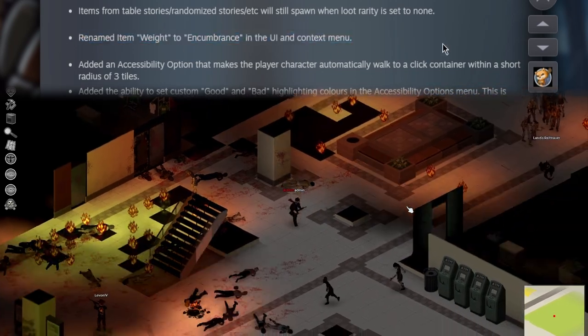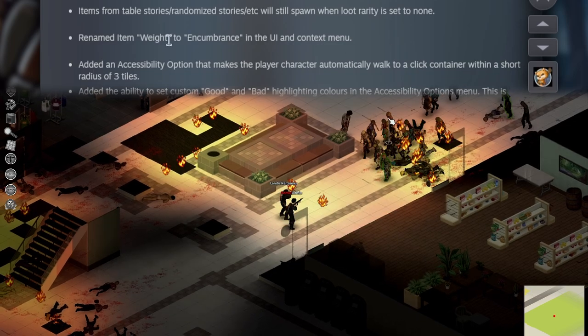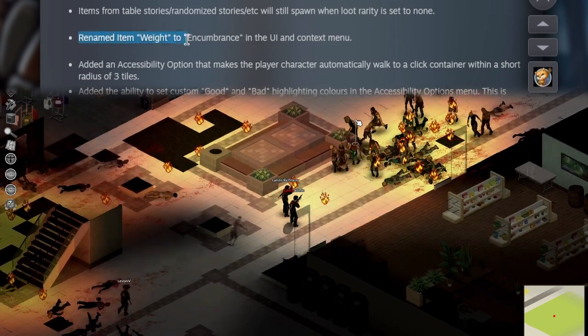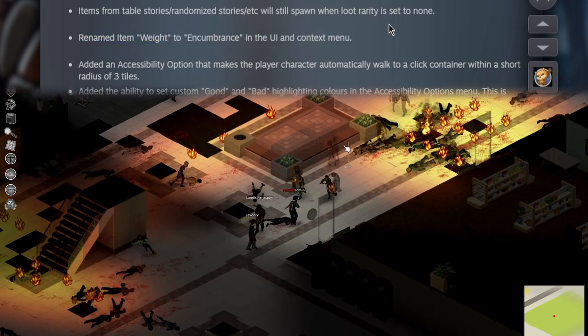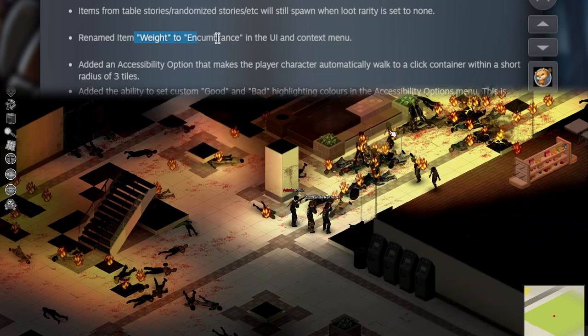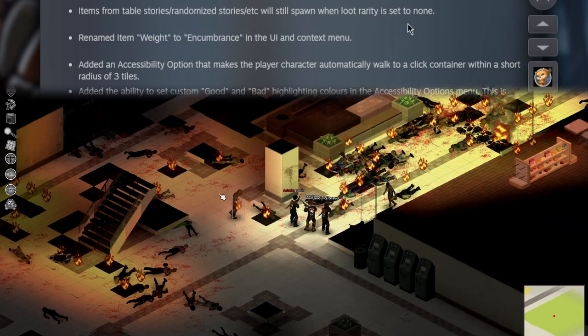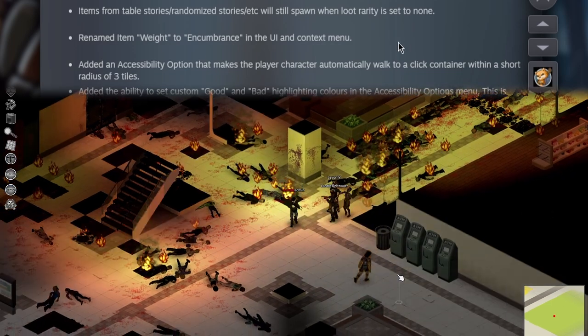They finally renamed item weight to encumbrance, which I appreciate tremendously because I couldn't think of a joke. Honestly, it doesn't matter to me. The difference between weight and encumbrance means nothing to me. I'm pretty sure Skyrim had both — they were so indecisive.